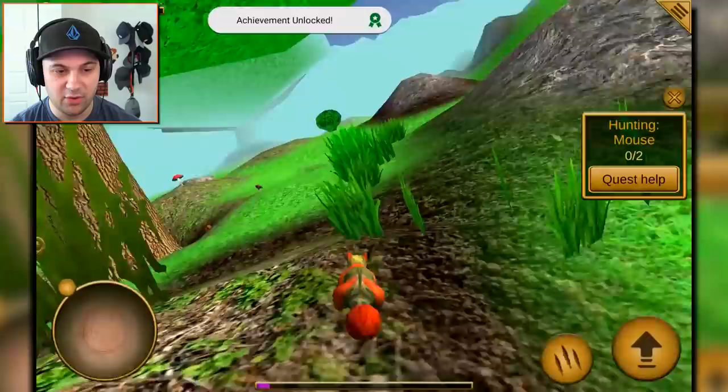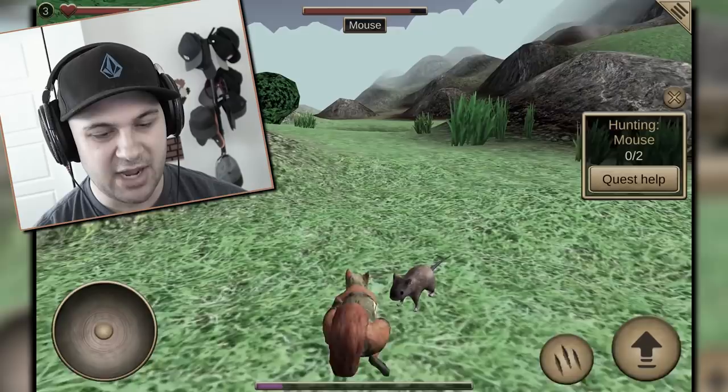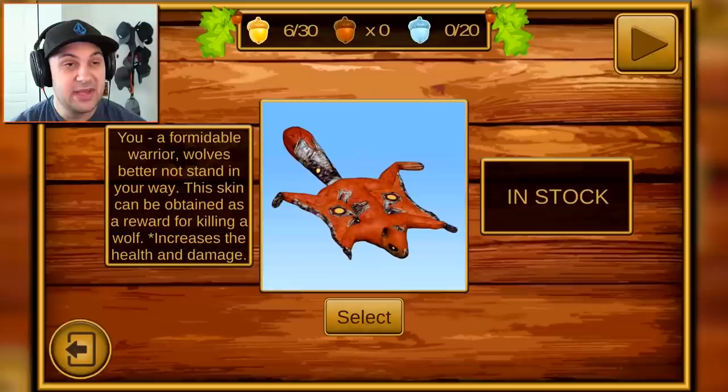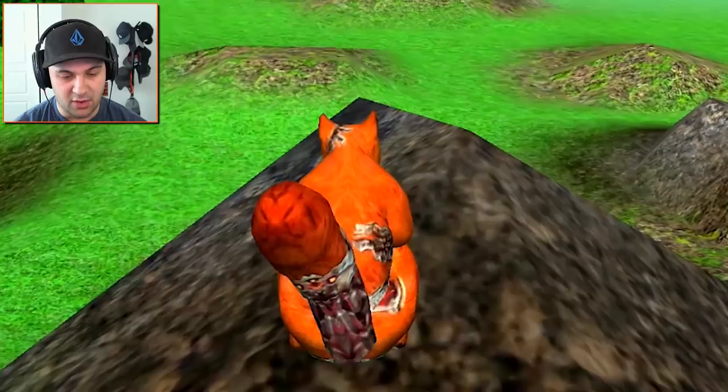If I unlock robo squirrel I could take on the badgers, which seems pretty cool. Let's attack a mouse — the game wants me to. I'm not even hitting it. Oh, the mouse is hurting me! Stop hurting me! I've survived but I still need to go kill another one. It was so absurd that I had to purchase robo squirrel. Now I'm going to become robo squirrel — it increases health and damage.